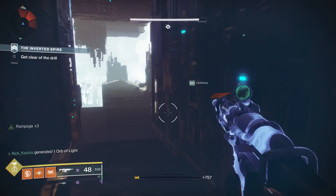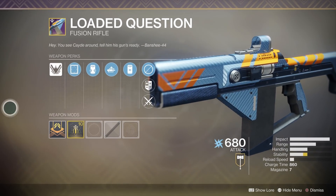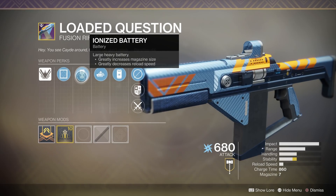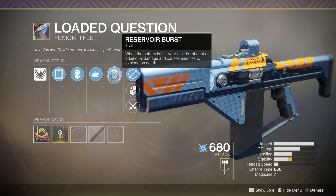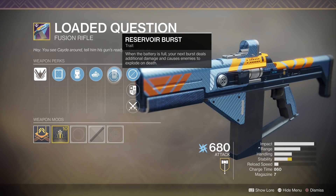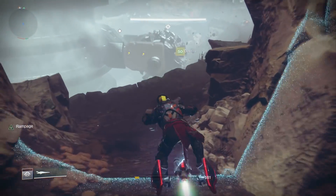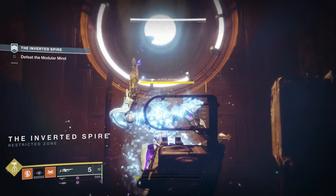Another weapon I want to mention that isn't an exotic is the Loaded Question fusion rifle. Its archetype of legendary fusion rifles is getting a 30% damage buff against PvE combatants. This thing was already able to take down Kallus very easily and take down other raid and strike bosses — it's already a highly used, very powerful weapon. The fact that it just got a 30% buff is honestly insane. I see a lot of people running Outbreak Perfected with catalyst, the Loaded Question, and maybe a rocket launcher with cluster bombs as their raid loadout going into Crown of Sorrow.